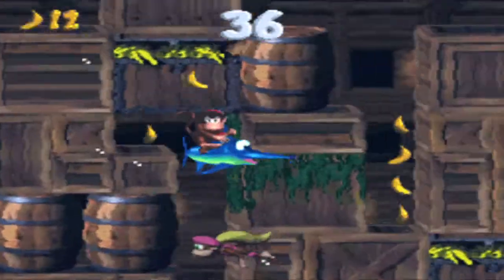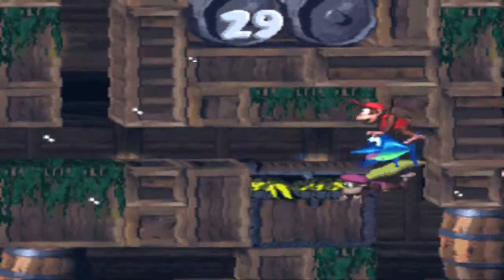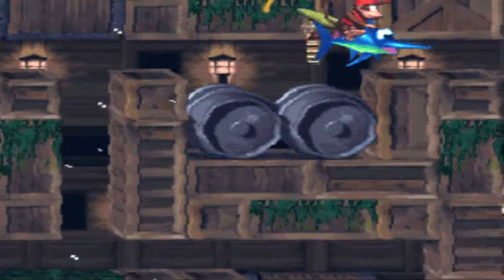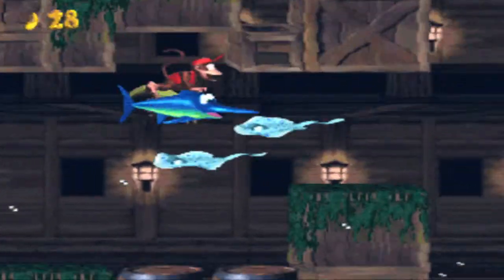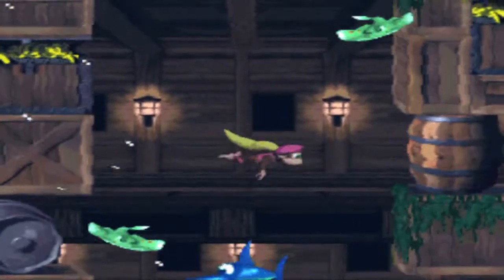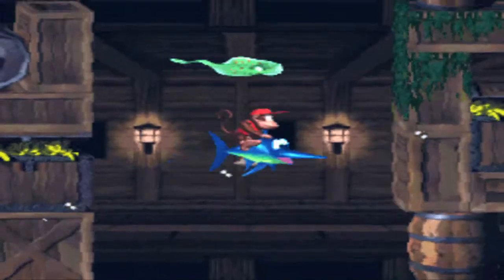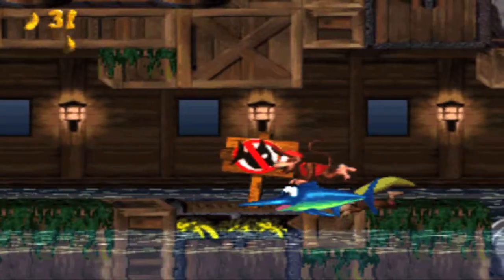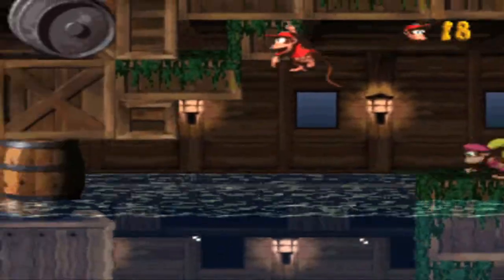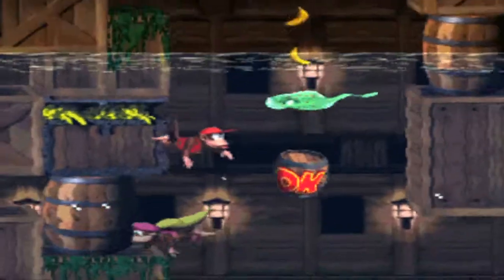I recommend not following the bananas in this maze because this is one of the only times where the bananas are wrong. The water randomly rises — you'll have to use that later in the level to your advantage or disadvantage. There are a lot of secrets and shortcuts that you couldn't possibly memorize all of.